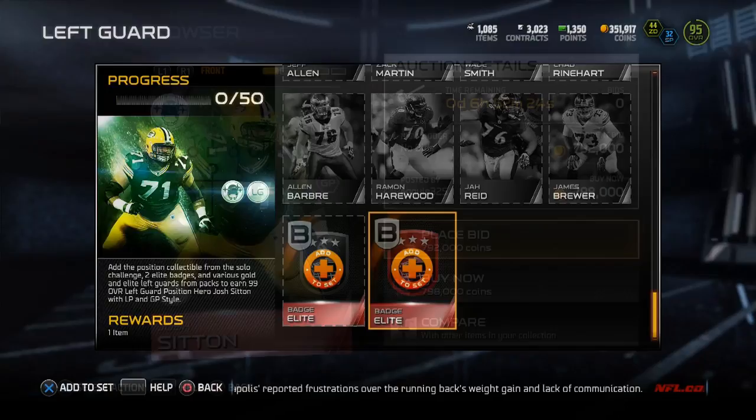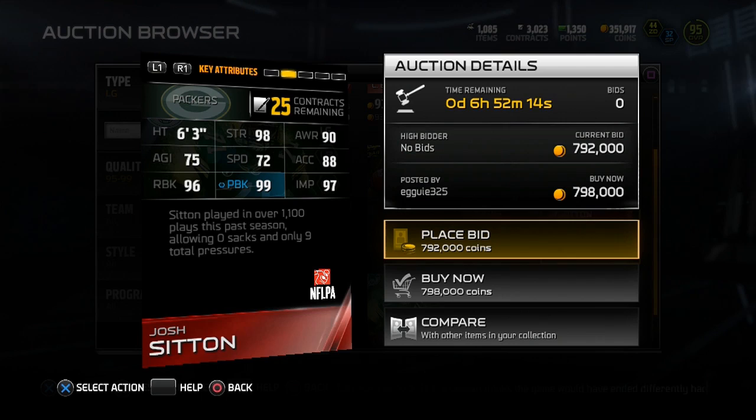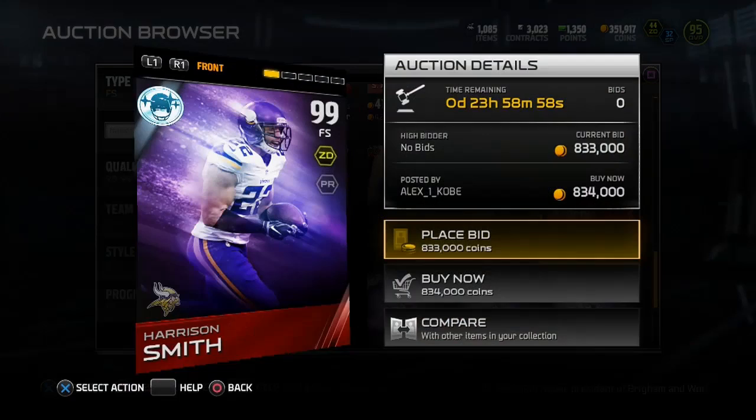Here is the positional Josh Sinton — 99 overall, 98 strength, 72 speed, 88 acceleration which is awesome, 96 run blocking, 99 pass blocking, and 97 impact blocking. This card is amazing. It looks pretty awesome compared to Zane Beatles, and he pretty much dominates Beatles in every category.